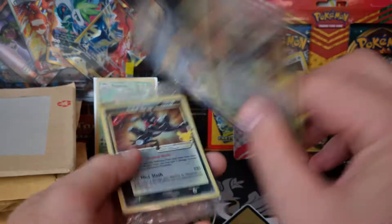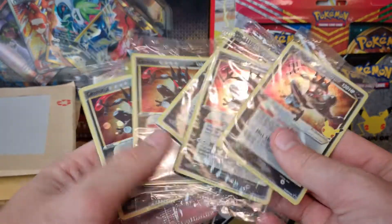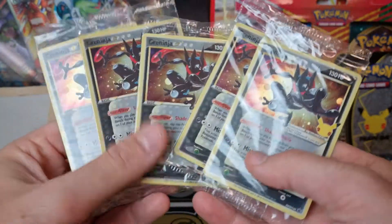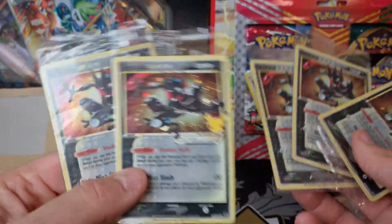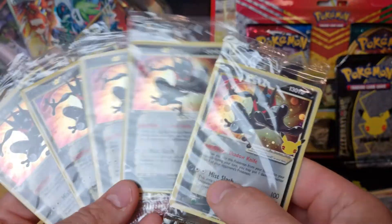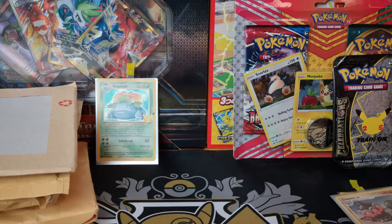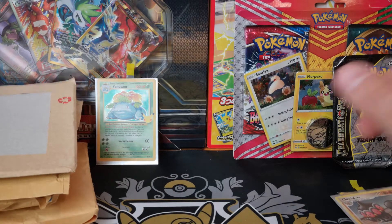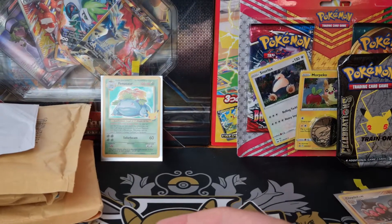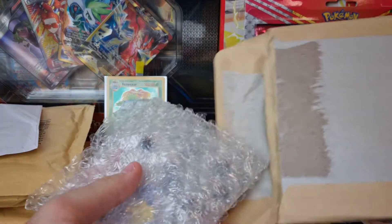I've also been picking up some more Greninja Gold Stars from Celebrations just because I quite like the design. It's going to be a Gold Star - it's not a rare Gold Star, but it's still a Gold Star at the end of the day, and I just thought they looked neat. Just like Marge Simpson and her potatoes, I just think the Greninja Gold Stars look neat. So I've been slowly acquiring a few more of those - they are dropping down in price quite a bit more, so I might not rush to get too many more.